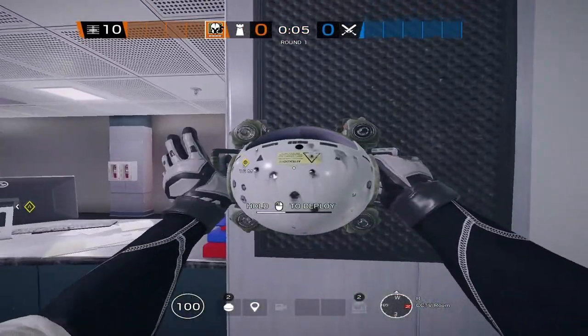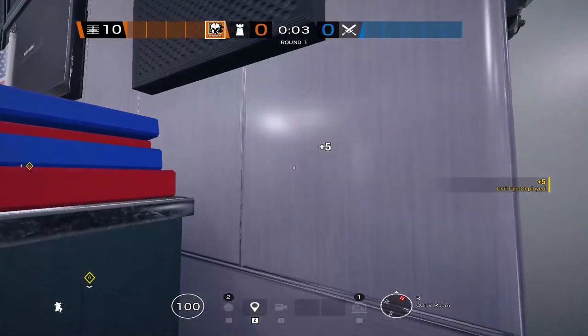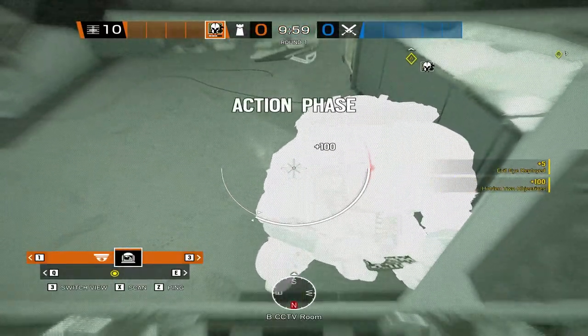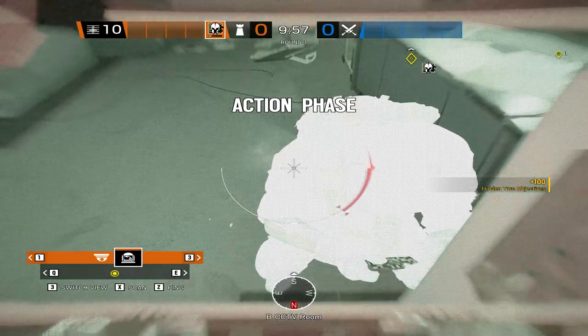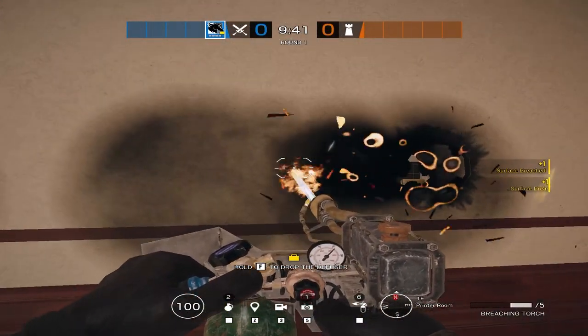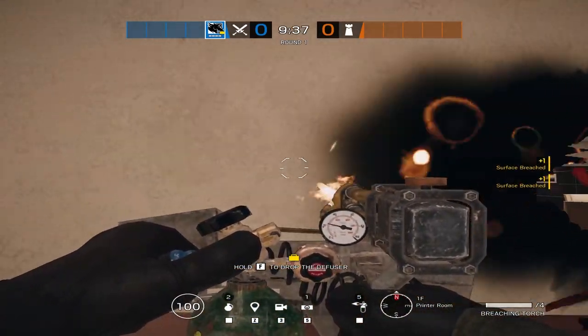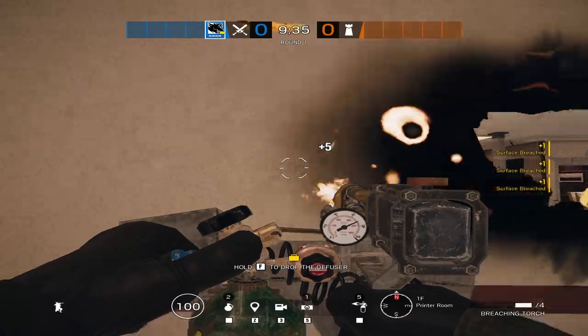Maestro is a defender with a great LMG who has two Evil Eye cameras — bulletproof with a laser in the middle to stop the plant by dealing damage. Maverick is a really good counter to Bandit, with a blowtorch that can go through electrified walls and open up electrified hatches. There are a ton of tricks with him and he's a three-speed operator.